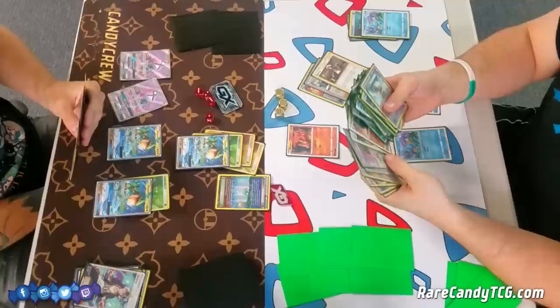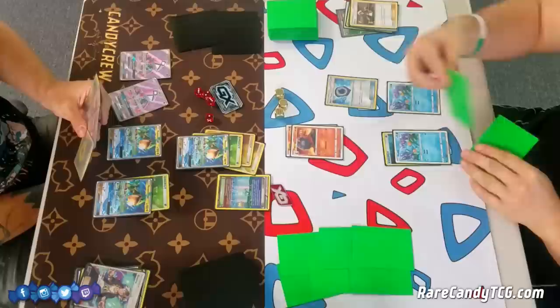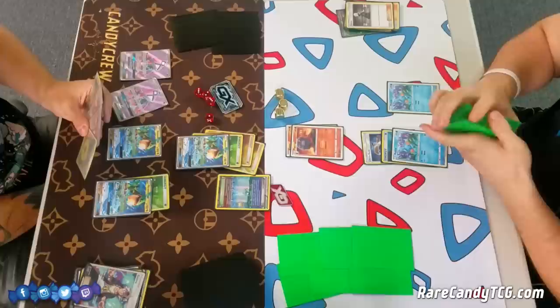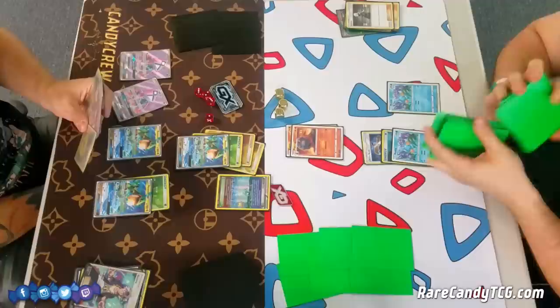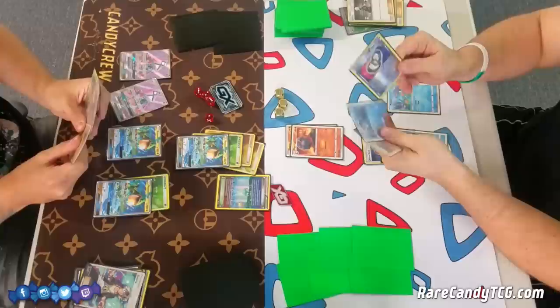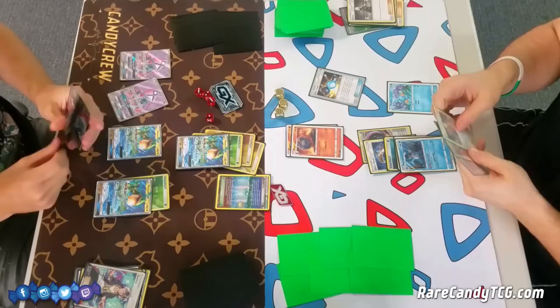It looks like he might be eyeing a Magcargo, and he does also have Alolan Vulpix in there. Had I known he had Alolan Vulpix, I think I would have promoted Mudkip and got the Alolan Vulpix, then retreated into it. Because right now this Magcargo is stuck in the active spot with a really pesky retreat cost. Magcargo is another new card from Celestial Storm — its ability 'Smooth Over' lets you search your deck for a card and put it on top of your deck, which is very nice with Swampert.